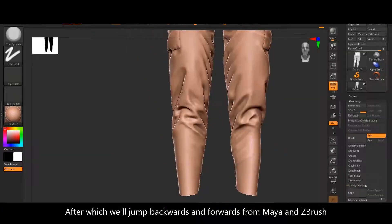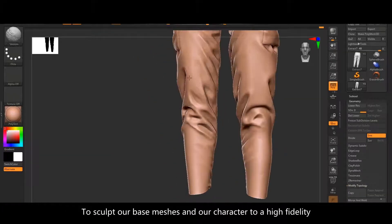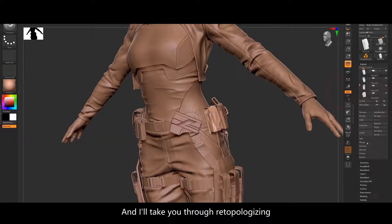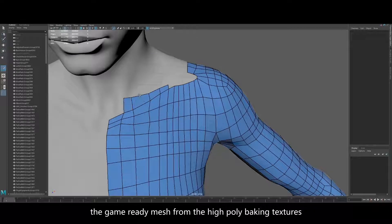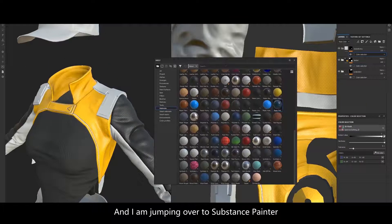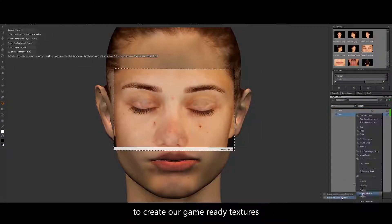After which we'll jump backwards and forwards from Maya and ZBrush to sculpt our base meshes and our character to a high fidelity, and I'll take you through re-topologising the game-ready mesh from the high poly, and baking textures.